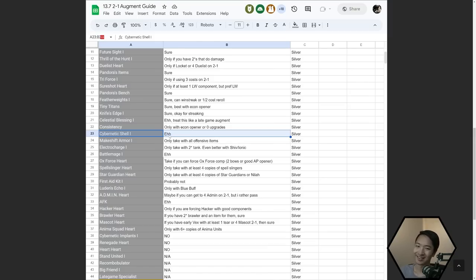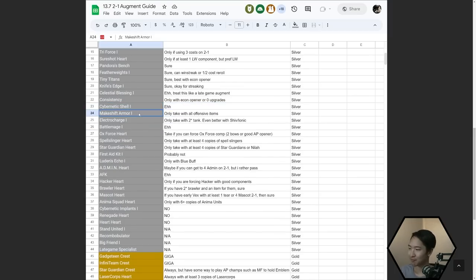Electro Charge — only take with a two-star tank. That could be Poppy, Blitzcrank, Renekton, or Rell — any two-star one or two-cost tank is going to do fine with Electro Charge. It's even better if you have a Static Shiv or Ionic Spark slam, but that's not mandatory. Battle Mage — it's okay, but don't really want to use that unless you're forcing one of the Battle Mage comps.